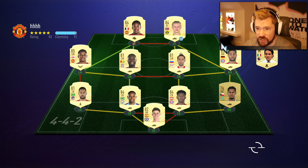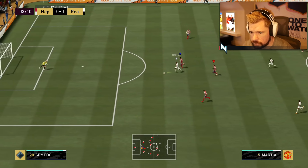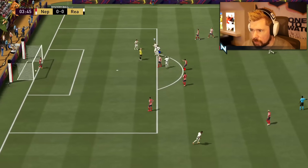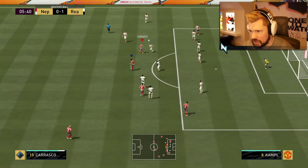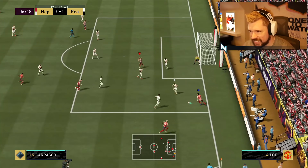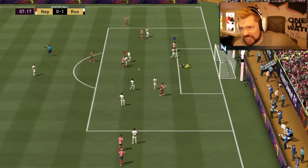This guy's doing the Haaland objective — he needs a hat trick with Haaland, and we need a hat trick with João Felix. He's got Haaland on his team, obviously trying to score. João is four-star, four-star. Yes, go on — that was actually a nice goal. Let's go, things you love to see! That's two — and what a finish that was.